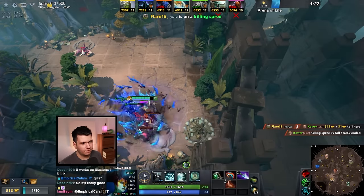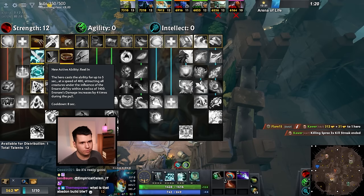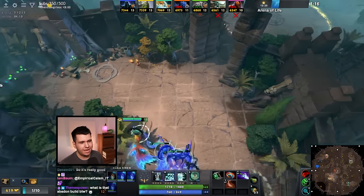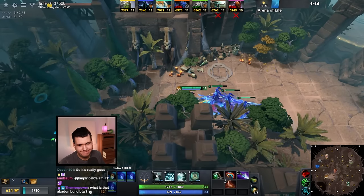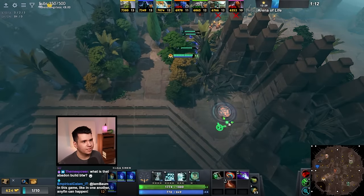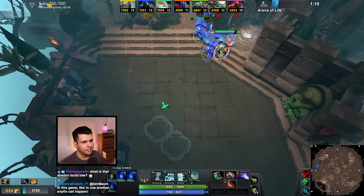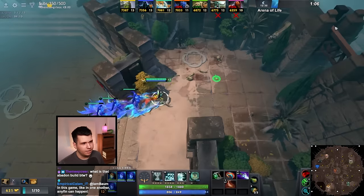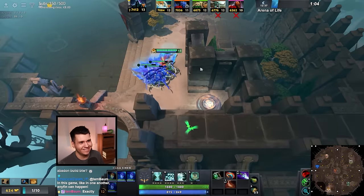We'll level up Riptide. We don't need more than one level in our ultimate. There's Rielan, which we don't care about — it just kind of doesn't do anything. What's that Abaddon build? Oh, it just kind of takes away all of his abilities and gives him this silly charging move — it's not very good, but it is funny.